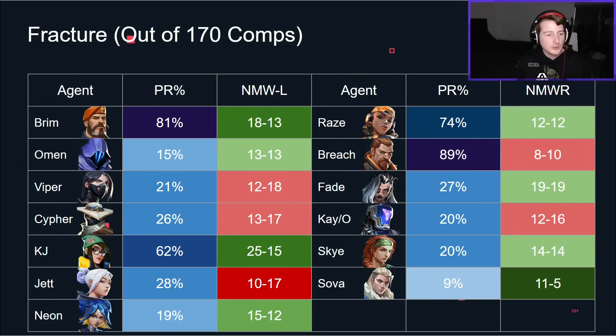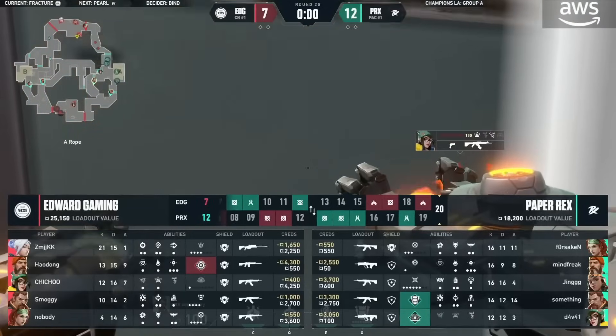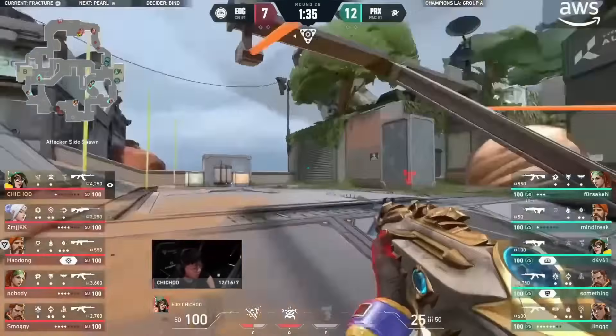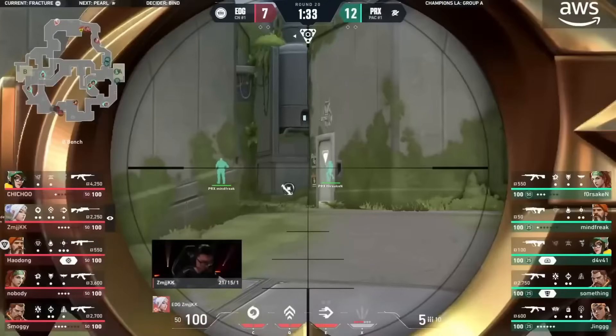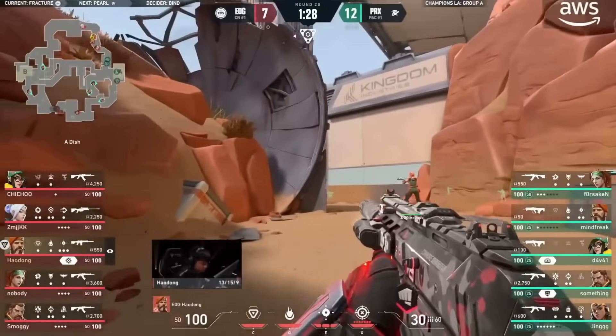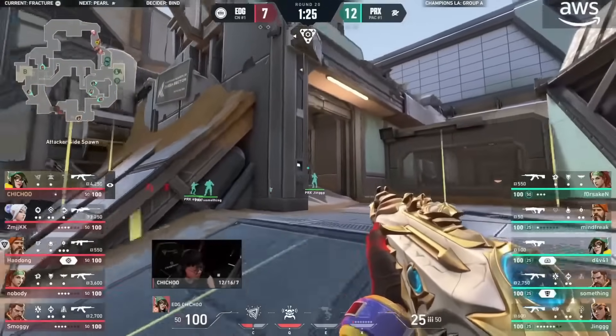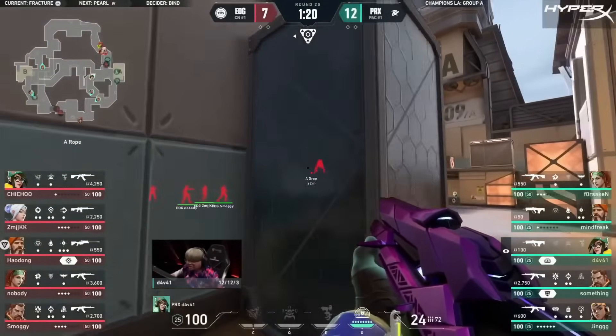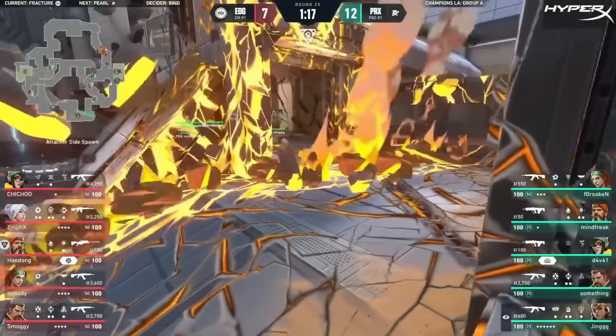Moving on to Fracture — this one has rotated out so we won't spend as much time on it. Similar to Bind: we've got Brim, Killjoy, Raze, and Breach all with very high pick rates, and then one of the rest filling in. A couple of things stand out: Sova and EG had a very good win rate as EG kind of dominated people, and we even saw teams like Fnatic pick it up towards Champs. Sova was just pretty good, though the more teams play it, the surprise element fades.